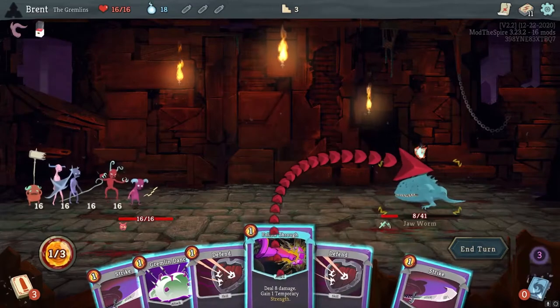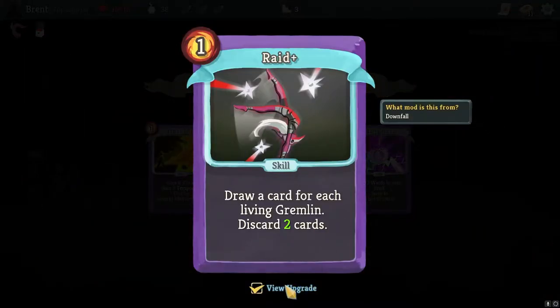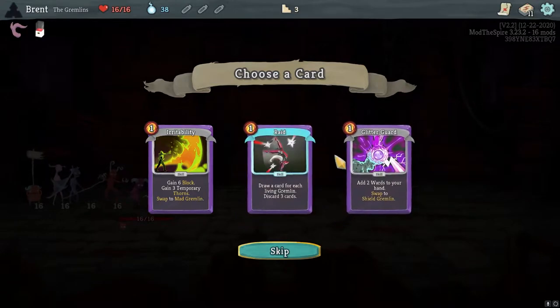I'm going to Follow Through here. Very good. Raid - I do like. I draw, discard 2 random cards. So with 5, we draw 5, discard 2 - it's a plus 3, well, plus 2 in card advantage pretty much.